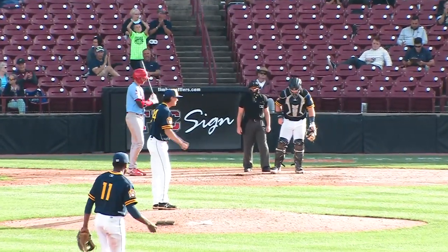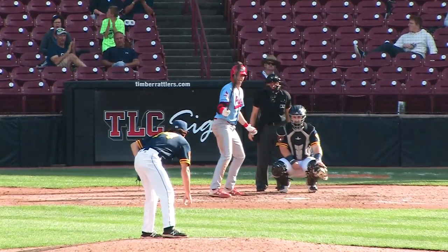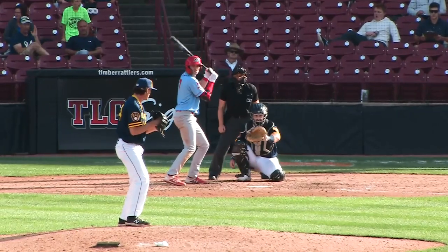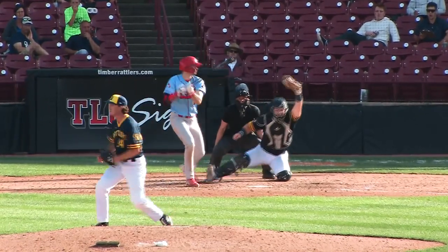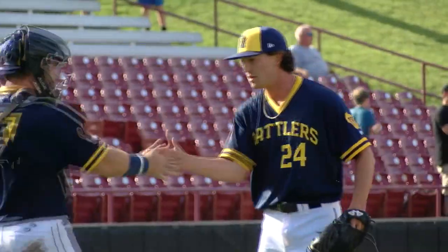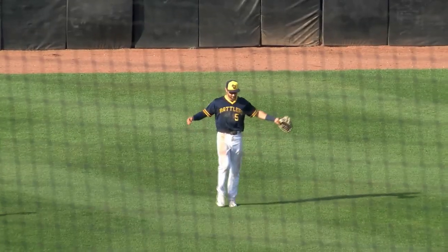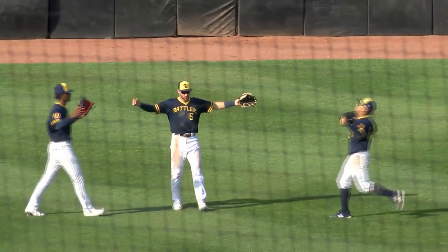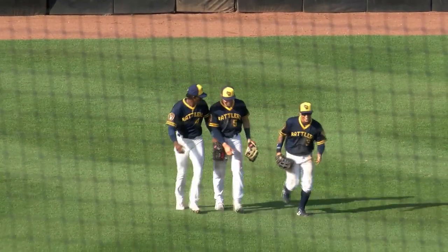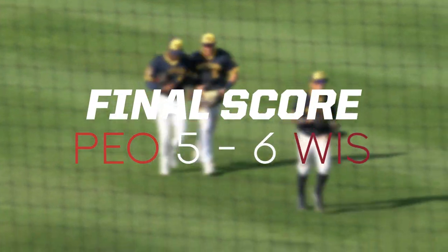Right down to the wire today for the Rattlers. Rattlers try to nail this one down. The 3-2 from Floyd — runner goes, swing and a miss! Strike three and the Rattlers get the doubleheader sweep! That's a win for the Rattlers in game two. 6-5 is your final after a 6-2 win in game one. Rattlers with a big doubleheader sweep today.